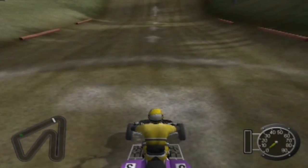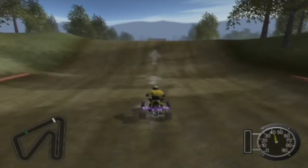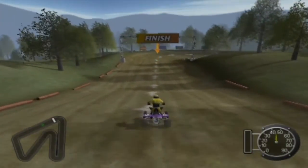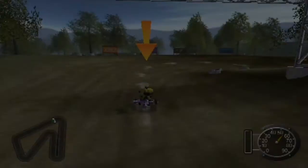Now it's time to bust a trick. To perform a stunt, first you need to get some really big air. Once you're airborne, press the left analog joystick or directional pad in any direction while pressing either the triangle or the circle button. Time to pull off a kind of meaningless trick for this game — tricks aren't really important unless you're in freestyle, but it doesn't matter.